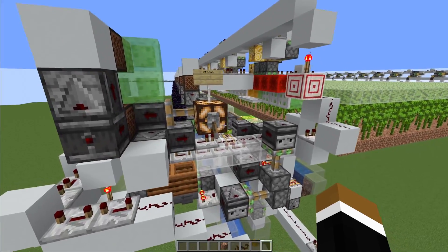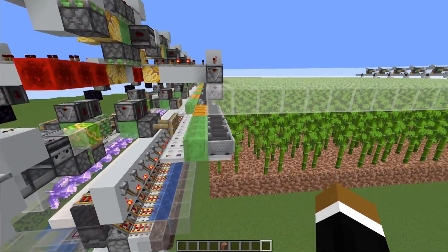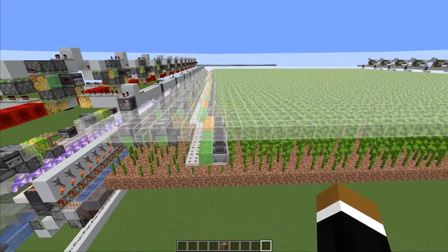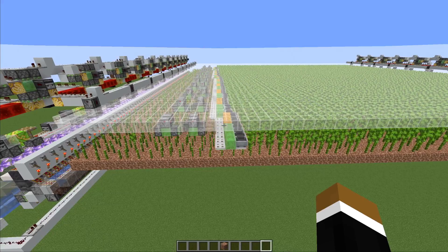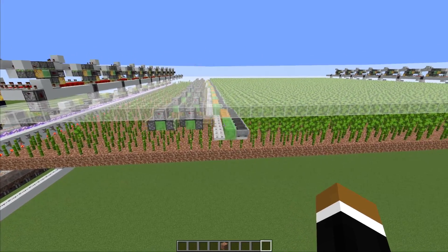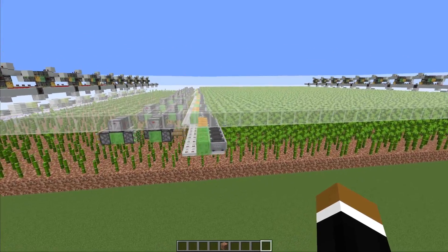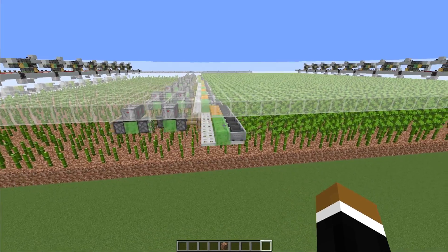Let's quickly check out the bamboo farm I made a while ago. Here we had a flying machine that had hopper minecarts in front that harvest the bamboo. The big advantage of this machine compared to other designs — where you just have a flying machine breaking the bamboo and hopper minecarts picking up items from below — was that the items got picked up immediately by the hopper minecarts, so they wouldn't cause a lot of lag.